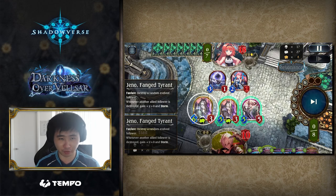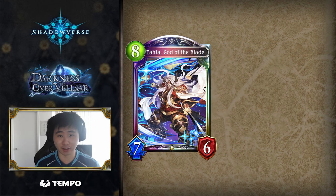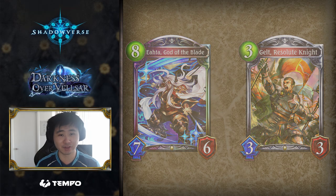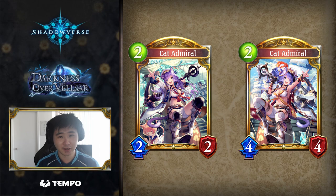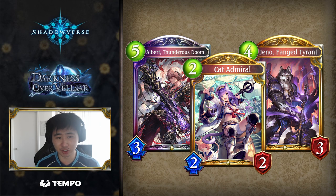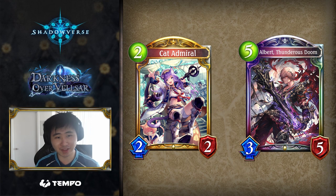This is Sword's current offering in rotation: stall until Ada on turn 8, then OTK the opponent with multiple storm cards. This deck heavily relies on consistent commander pulls from Gelt, and most of the damage is in intervals of 5, so Cat Admiral does nothing for it. A viable deck with Cat Admiral must aim to win faster than OTK Sword, by turn 7 or earlier. It's difficult to add more damage to an Albert or Geno turn with Cat Admiral, which makes it harder to justify playing something that isn't OTK Sword. Cat Admiral into Albert is a combo that needed to work, but this just isn't the case.